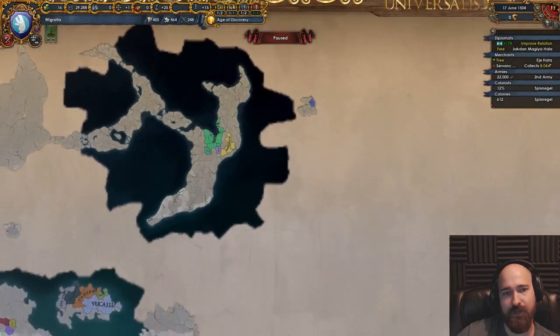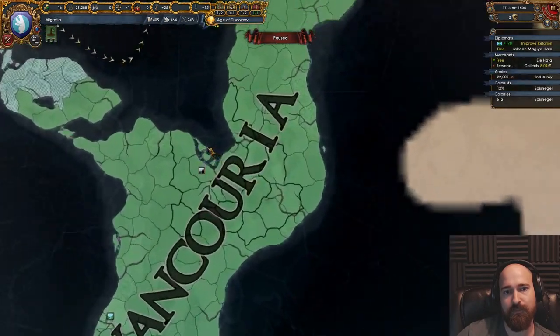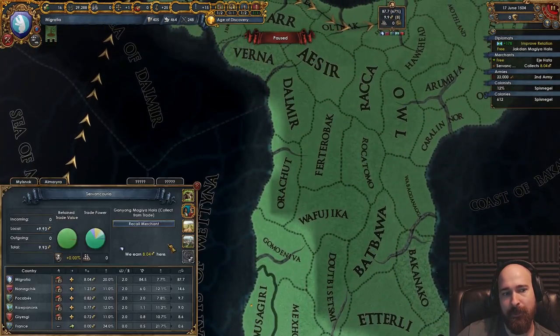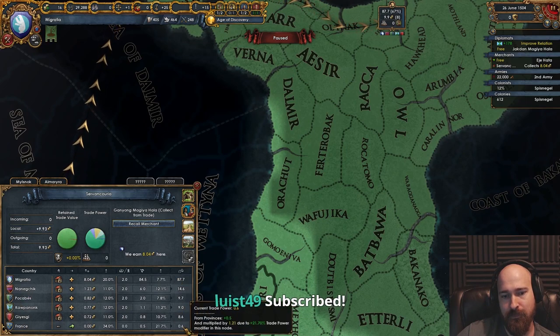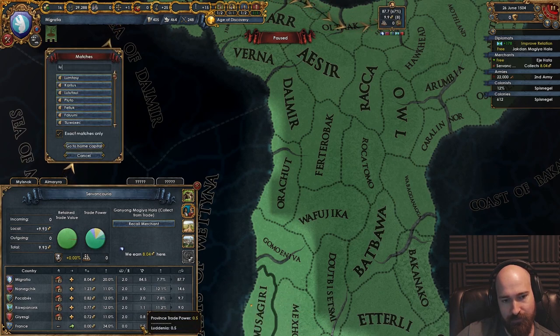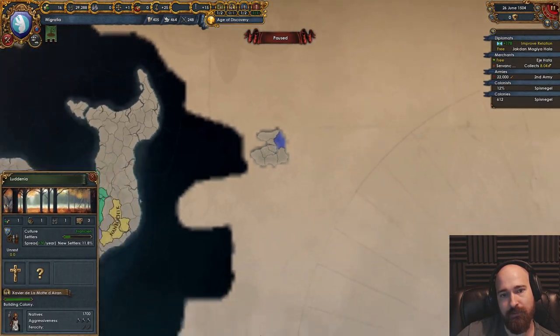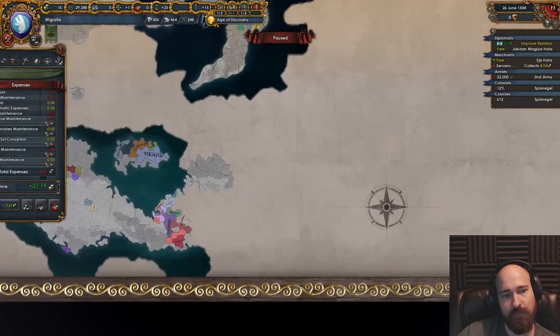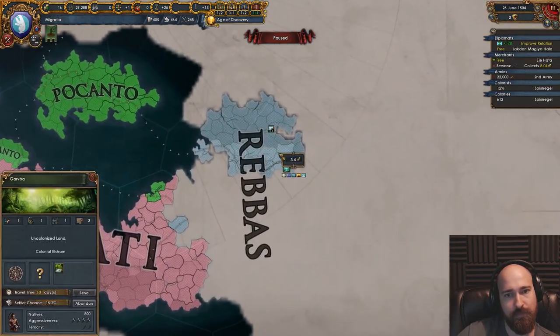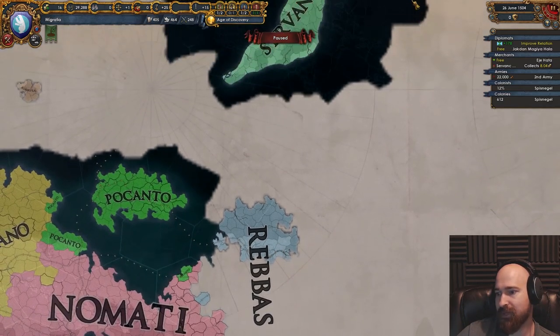Check the trade node to see if Europeans are there. You mean propagated trade power? France does have some — transfers from traders downstream, from provinces. Province of Loudenia. Hey, France is there! In this node we see no one. France made it first!